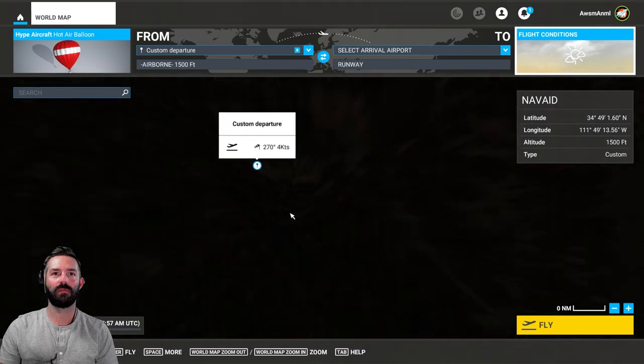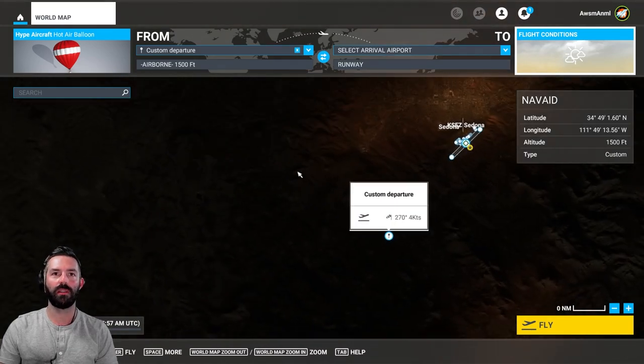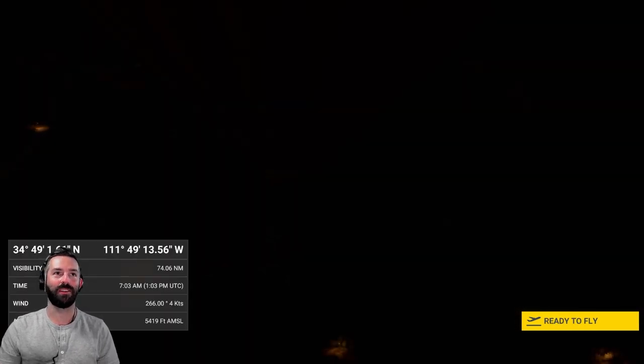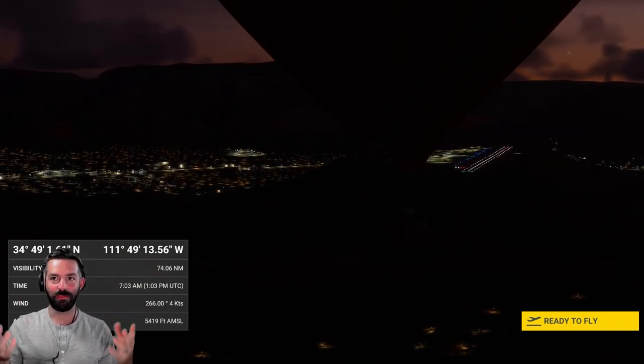We're going to load right in. Here's Sedona — we're going to be taking off from the Red Rock Loop Road area and head toward the Red Rock Secret Wilderness. I'll start around 7 a.m. and once we're in we can adjust the lighting and timing. This balloon comes with different liveries and a user guide. It's pretty fascinating technology — all you're doing is literally sending hot air into a balloon.